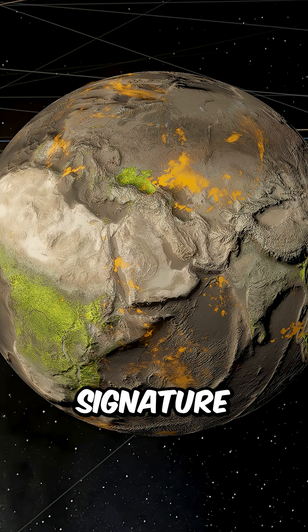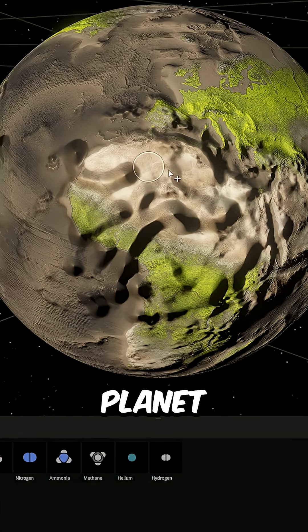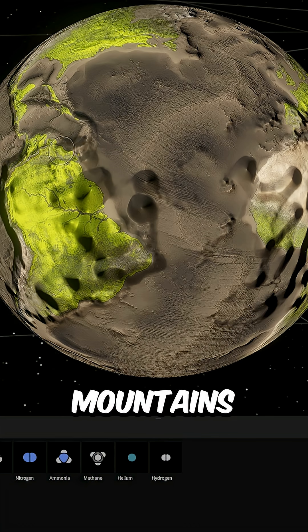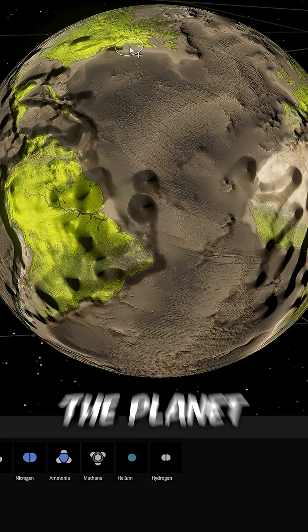This gives the whole planet that signature sci-fi look. Now for the terrain — Planet Vegeta's surface is covered in sharp cliffs, craters, and insane mountains, so I'm adding more mountains and increasing the elevation all around the planet.